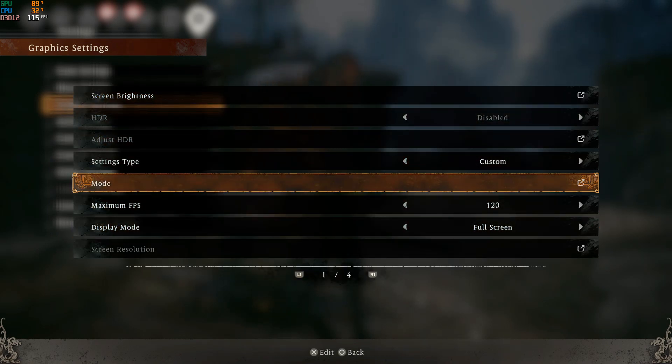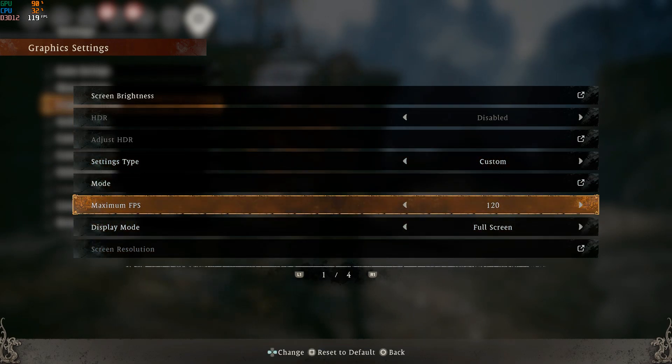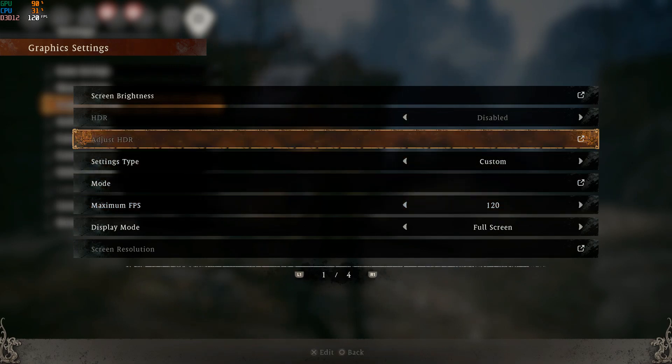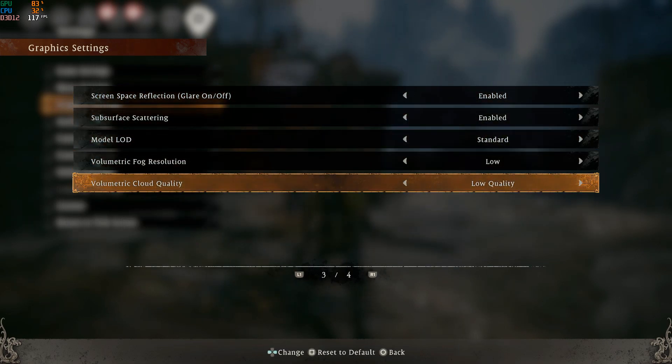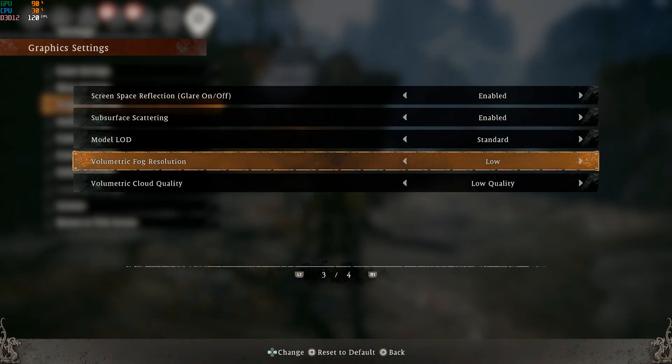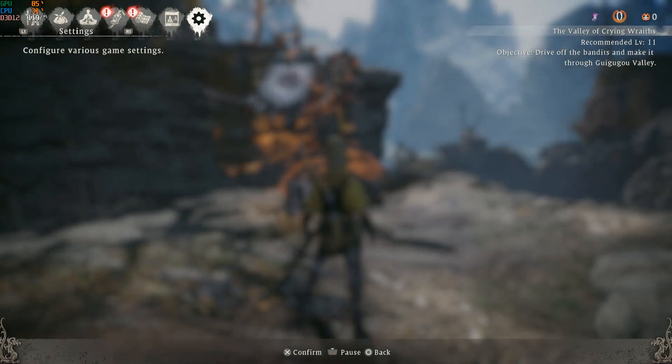The only thing I really did in the control panel before was lock the FPS to 120, but this is a fresh install so I'm pretty sure that's not enabled. The other thing you want to do as well is turn off volumetric cloud quality and volumetric fog. If you've played any other Koei Tecmo game, you would know that those tend to make things run terribly regardless.